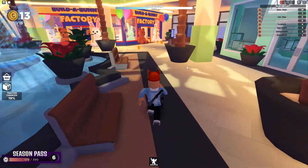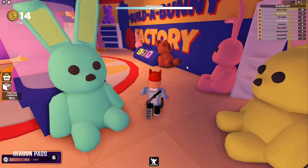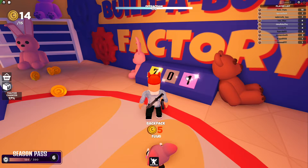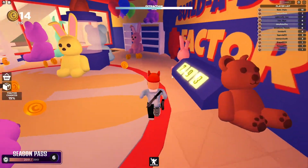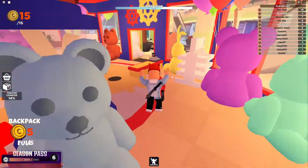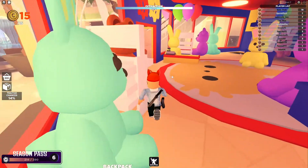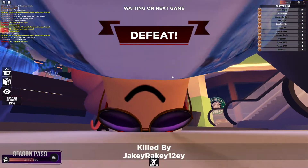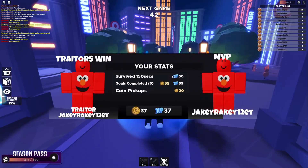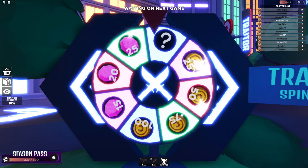There is another five coins and five more experience. Every time I do a task, I get more experience on my season pass, which leads to more coins, and I get more coins per task. This is impossible — this guy is a traitor again. I don't get how he is always a traitor. This is like the eighth match in a row where he is the traitor, and now he has beaten me again.